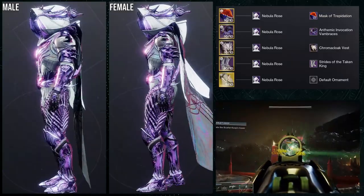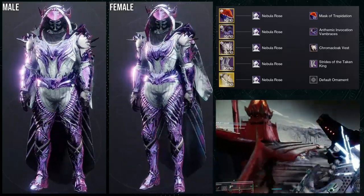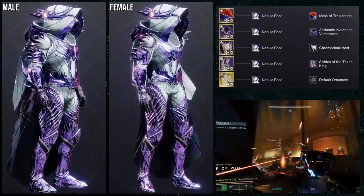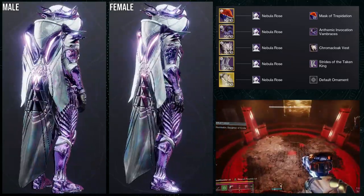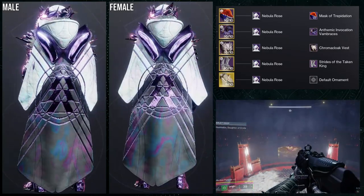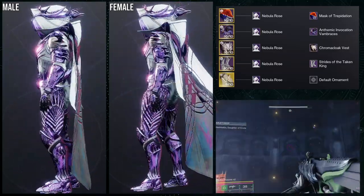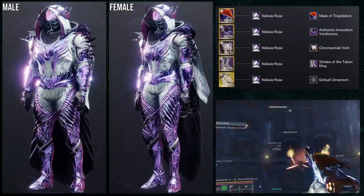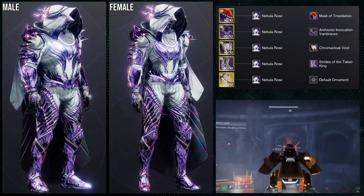As for the next set, we're going to be using Relativism for this one, with the Chroma Cloak chest piece. The other pieces are Mask of Trepidation, Anthemic Invocation Vambraces, and the Strides of the Taken King. Unfortunately, the only piece here that is currently unobtainable is the Anthemic Invocation Vambraces — that was from Season of the Wish. The Chroma Cloak will also be unobtainable in the next act, so if you're watching this before Act 2, definitely get it before it goes away. Always experiment with things you think won't look bad, because you might never know when a banger set comes out. Strides of the Taken King is from a dungeon, so it's not hard to get — just a bit annoying, especially if you're doing it alone.